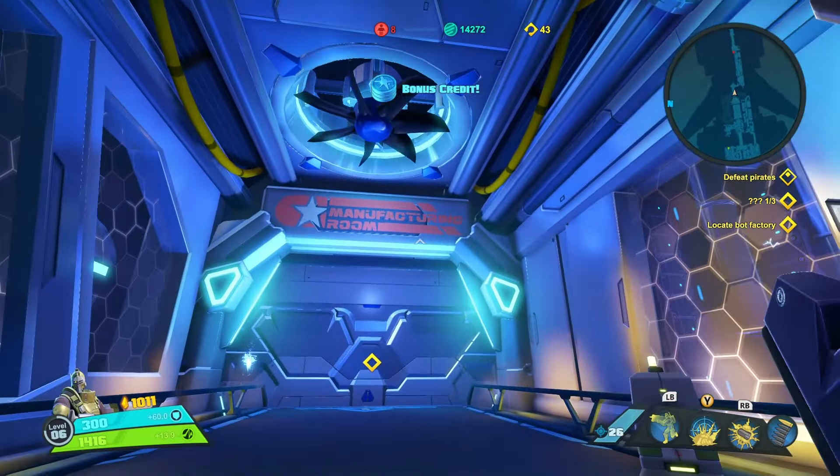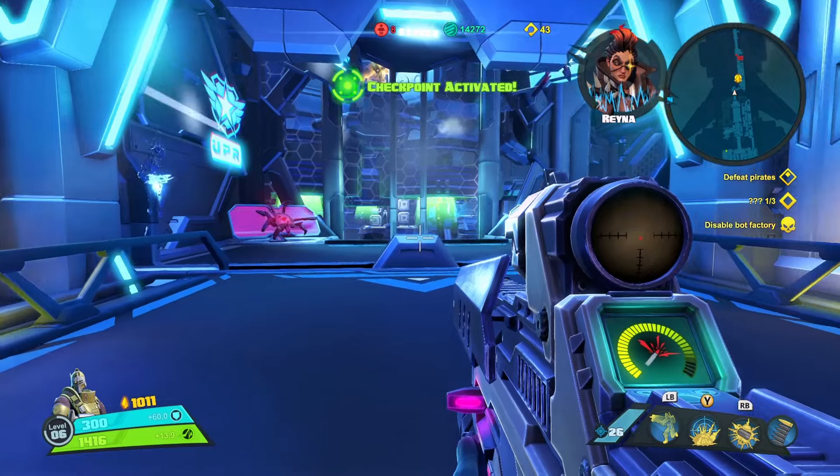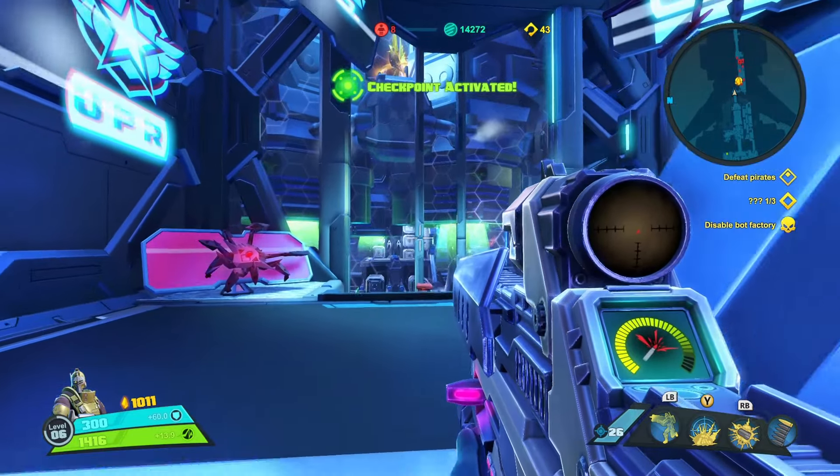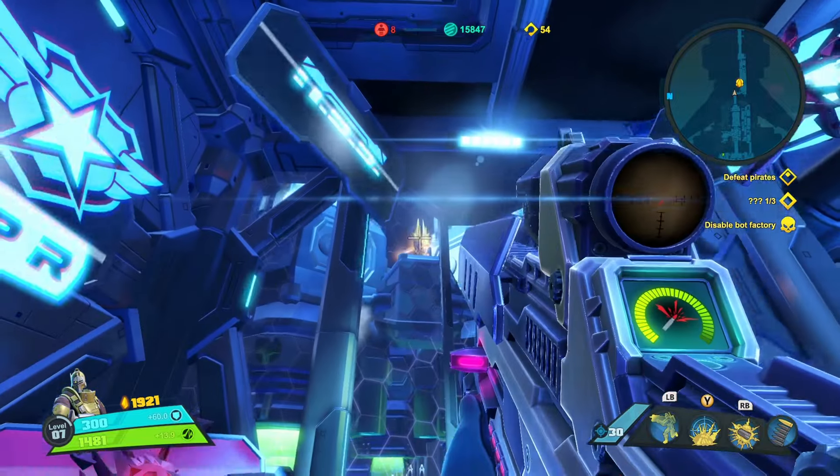The second shard cluster can be found in a manufacturing room — this is the room where we see a mass production of Toby's mech suit. Upon entering the room, you get a small glimpse of the shard if you look up through the glass.